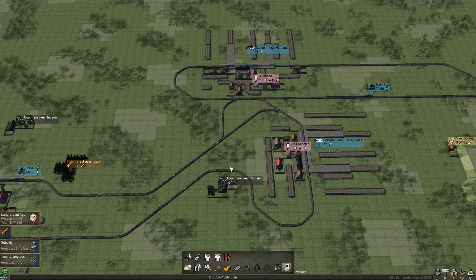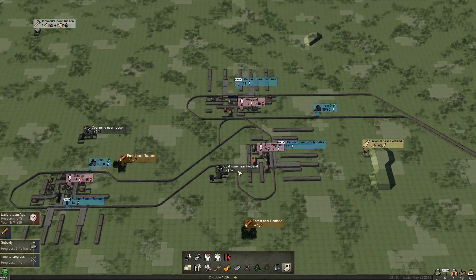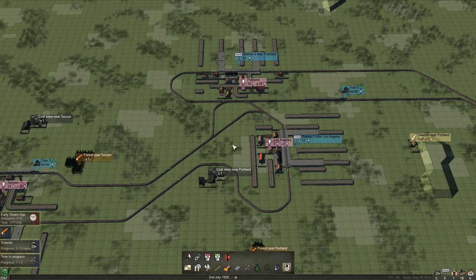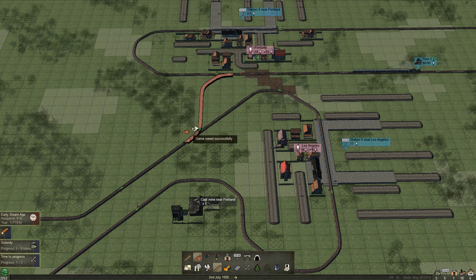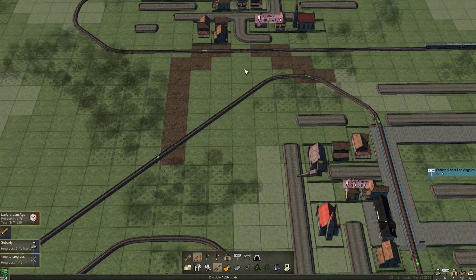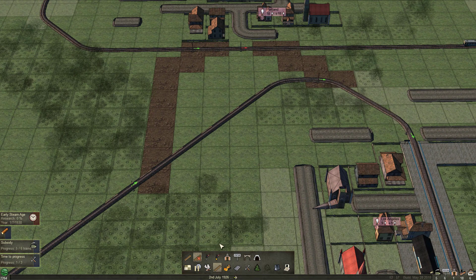One of the good things about having a good economy where we build our money up is we can fix our mistakes. So first thing we're going to do is get rid of these connections like so. Think about the way the train is going to come - let's get rid of those for now.